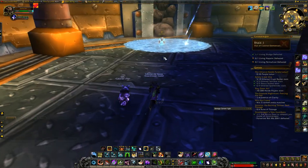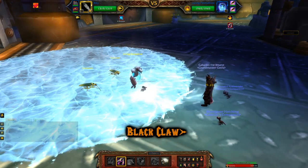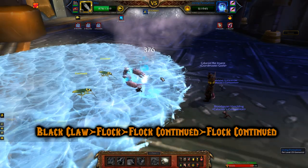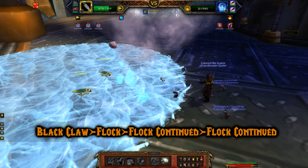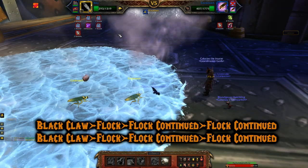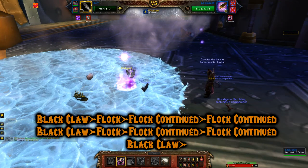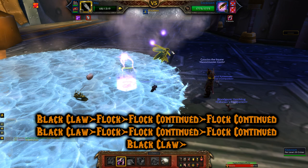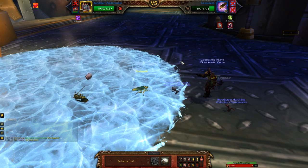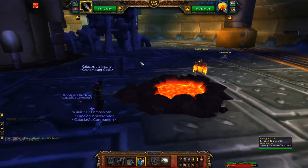Heal your pets and go over to the Living Permafrost elemental. I used the same team — start off with Black Claw, then it put a blistering cold debuff on me, but I just powered through and used Flock. Flock continued and took out the Permafrost pet. Then I had two cockroaches to deal with: Black Claw, Flock, and Flock continued killing the first cockroach. For the next cockroach, Black Claw before I died, then it used Greater Apocalypse which let me get a Flock in; Flock continued but they took me out with a swarm. I brought out the Zandalari Ankle Render and used Hunting Party to take it out.